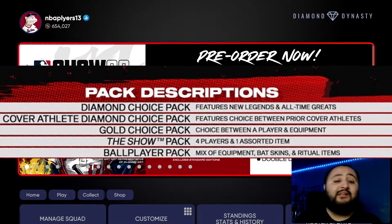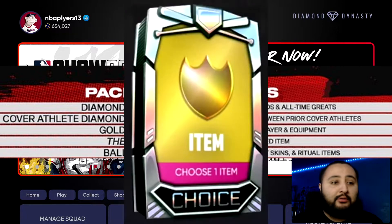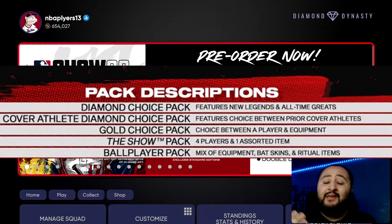You only get this cover athlete diamond choice pack with the $100 Digital Deluxe version, which is another reason it's the best edition to pre-order. The gold choice pack lets you choose between a player and equipment — you get about three gold cards and a couple of equipment items, which is really clutch because they're guaranteed gold cards right when the game drops. Having two free diamonds plus gold cards means you can hop into Ranked Seasons immediately, and you can even sell some of those gold players for a pretty penny early on.